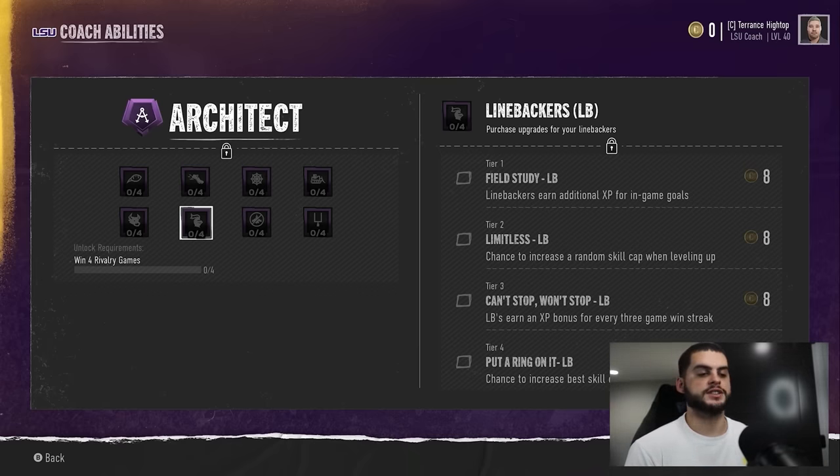There are a few more coach packages worth noting: 'Can't Stop, Won't Stop' earns extra XP bonus for every three-game win streak. Then there's 'Put a Ring on It' — a chance to increase the skill cap with a conference or national title. Those are harder to get, but if you're a team like Georgia consistently winning, that could be incredibly useful. You're winning national championships back-to-back, and you're just knocking out skill caps on players.